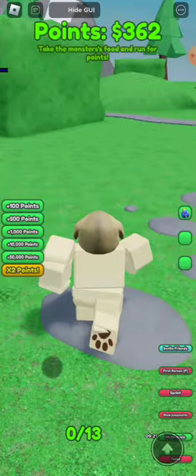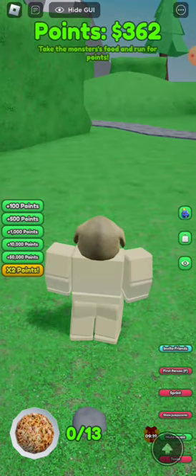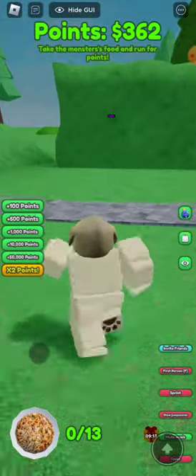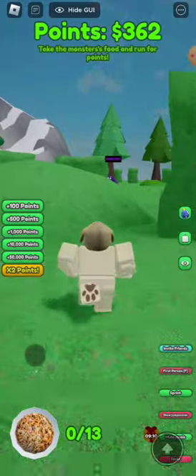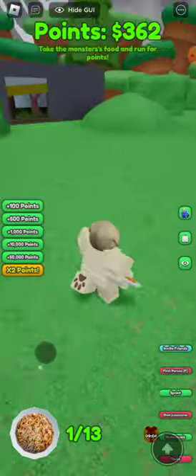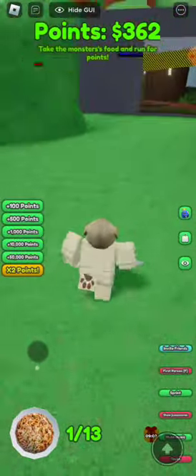What does it say at the top of the screen? 'Take the monster's food and run for points.' All right, so we need to find a monster. We're gonna put sprint mode on. There we go - original purple! Oh my goodness, we're taking it, we're taking it, we're running with it!